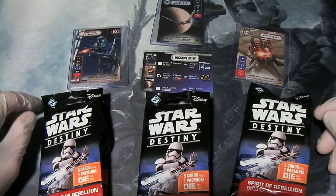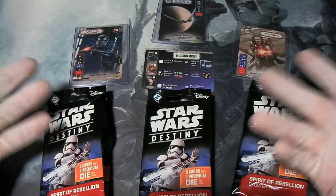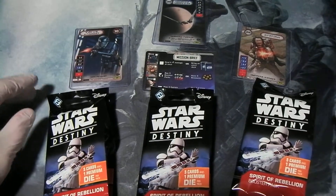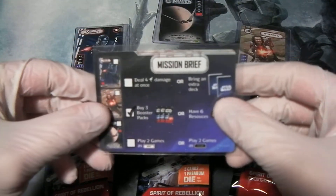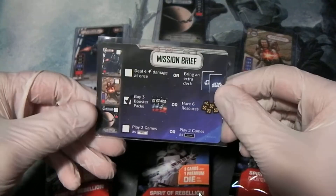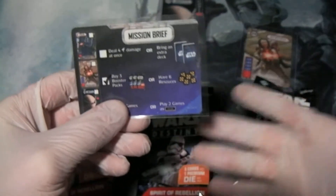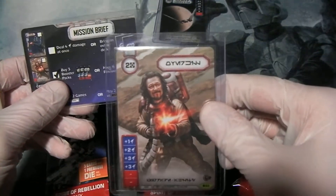The game store that I went to had a single booster box of booster packs, and they allowed up to 12 people to participate. Every person who participated got three booster packs. I have not opened mine yet, so we'll do that in this video. But there was also this little mission brief card — little challenges that you could complete — and you would get these oversized art cards. They pre-checked all of the 'buy three booster packs' option, because they gave everyone the three booster packs, so you automatically got this full art Overkill card.